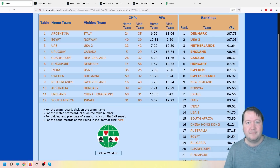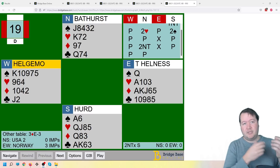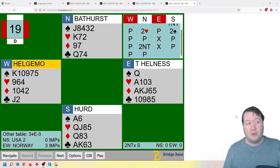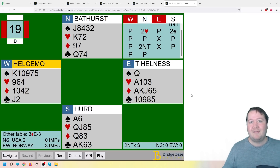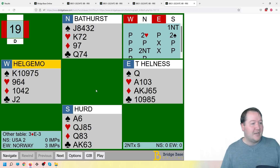Moving into round eight, I've got an interesting match of Norway versus USA 2, with a theme of competing with lots of conventions versus a more natural system. Helgemo and Helness have a very natural system while the other pair — Desmoines and Kraniac — play a lot more conventions. I want to highlight the strengths and weaknesses of both. I'm a firm believer that if you've got the time to put in the work, conventions can be good, though you'll still be caught messing them up sometimes. On this first board, South opens one no trump, there's a transfer to hearts, they try stopping in two spades, and East makes a takeout double. West chose to try and penalize two spades.